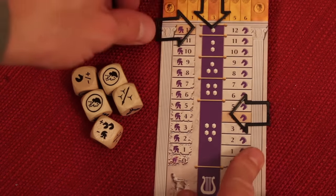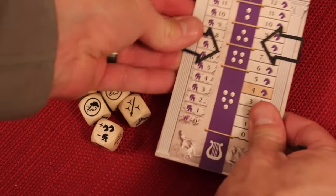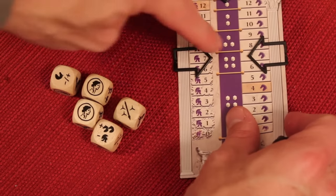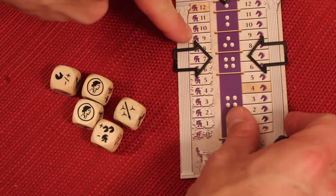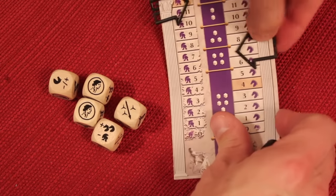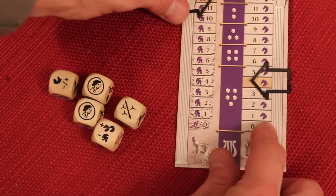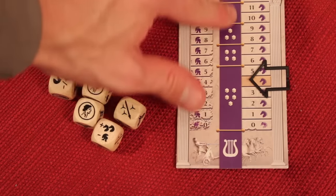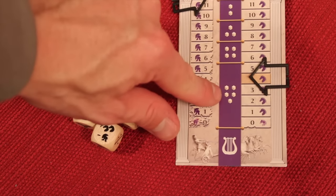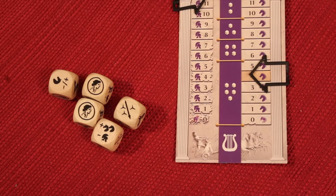The first thing you do on your turn is, if your damage is lower than your speed, you would have to bring your speed down to where your damage is, because you can't go faster than your damage. Depending on where you are at the speed, that's how many dice you can roll, because when you're going slower, you have more control and more options. As you're going faster, you have less control and less options.